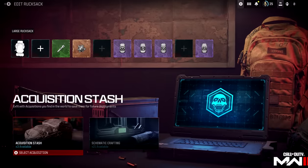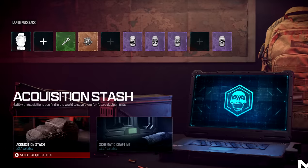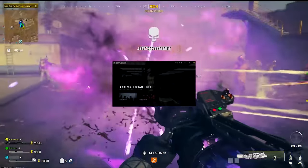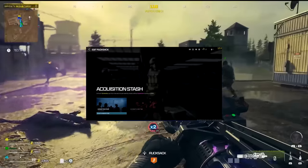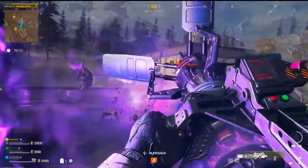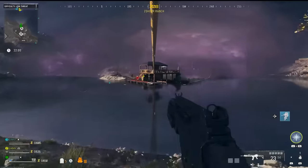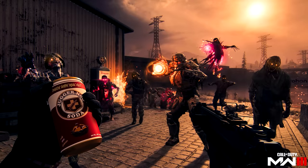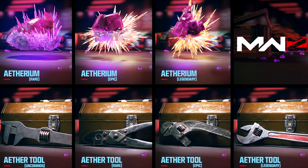Once you return from successful missions and exfils, you can place acquisitions into your rucksack for use in subsequent outings. You can also craft your own acquisitions at the schematic crafting location in the lobby between drops. Acquisitions are single-use items that give you an advantage on the battlefield. Schematics are highly sought-after plans that permanently allow you to craft acquisitions for your rucksack, but have a cooldown period. All acquisitions and crafted items have a rarity value associated with them, denoting how difficult they are to find and the level of improvement they bring.